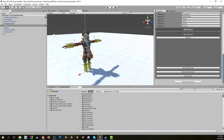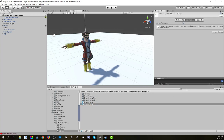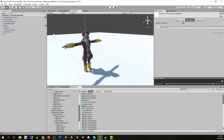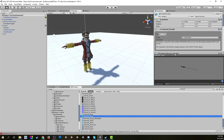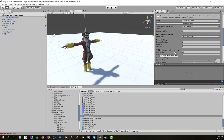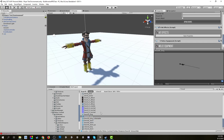First thing we need to look for is the sword. Searching for 'sword' gives us the FBX, but we actually want the prefab that has the melee object, all the hit effects, and the equipment script on it. We've got a short and a long sword — I'm going to stick mostly with a long sword for now.